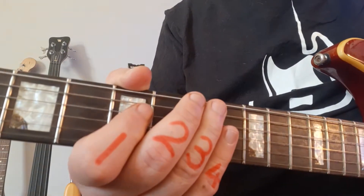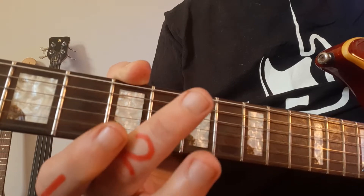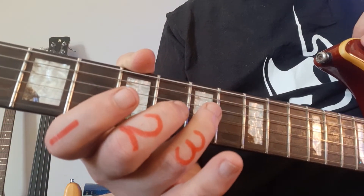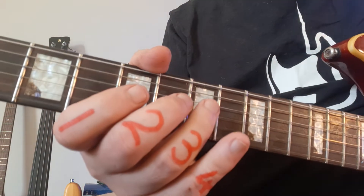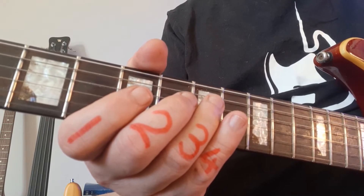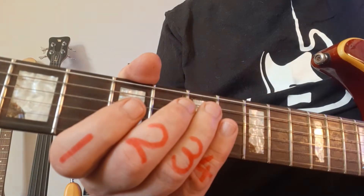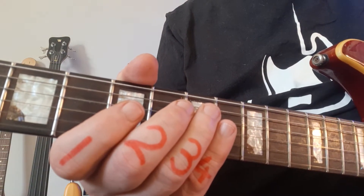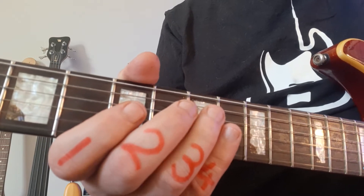I'm going to zoom in more onto the fretting hand. Finger one is going to play everything in fret five, middle finger number two everything in fret six, and the ring finger is going to take care of fret number seven. Very important: keep your hand stationary, don't move unnecessarily. You're kicking off with a zero — the open string — which only gets played once and then you ignore it for the remaining 12 bars of repetition.